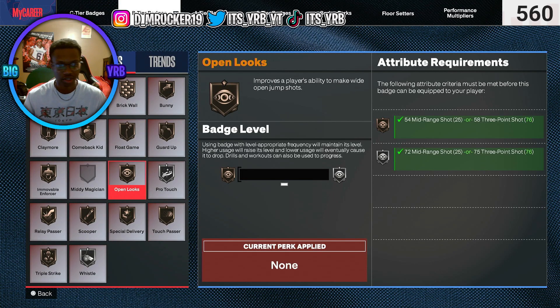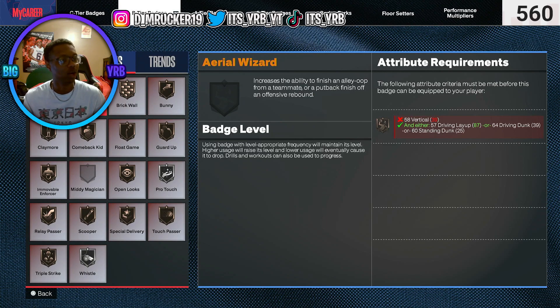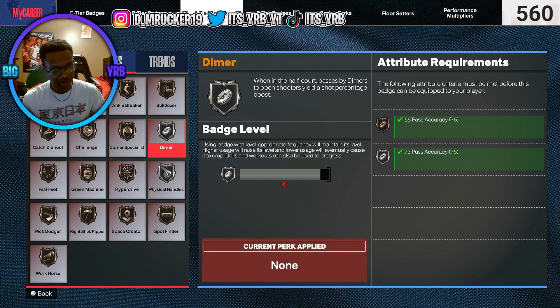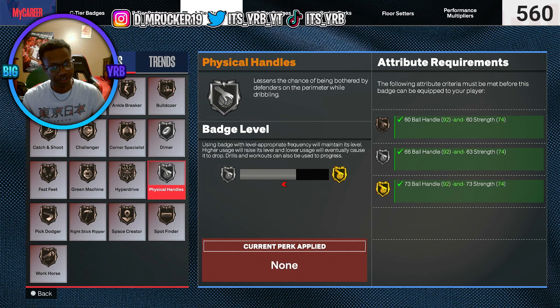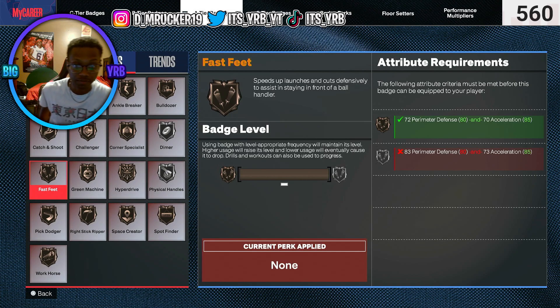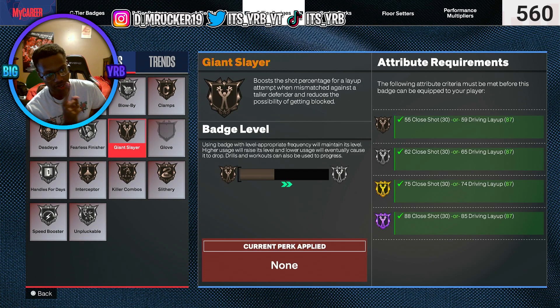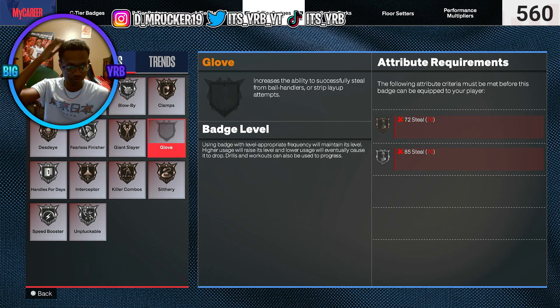Open looks — I gotta get that up too, I mostly be driving. Timer up, I'll be passing the ball, it goes to silver max and that's fine. Physical handles almost gold. Challenger — gotta get that up, but I need to upgrade my perimeter defense first. Fast feet would be silver right now if I had 83 perimeter defense. I did not know this whole time I did not have Gloves.